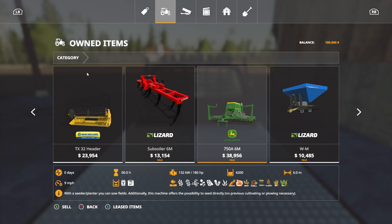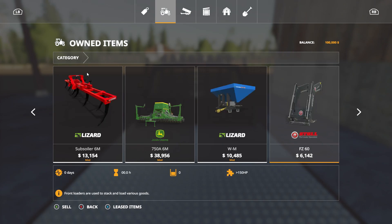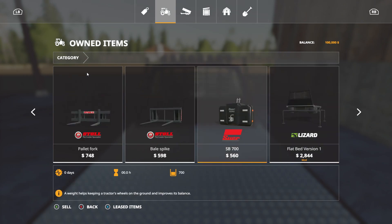I also got this subsoiler — I like using it and it also creates fields. And then I got this six meter John Deere direct drill seeder from the Mod Hub — that's pretty good. It had a really big fertilizer so I sold that off and got this other mod instead: a 20 meter width working with a small fertilizer that only holds 2,000 liters. I figured that was a little more realistic for somebody just starting out.